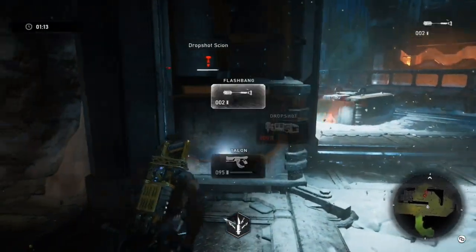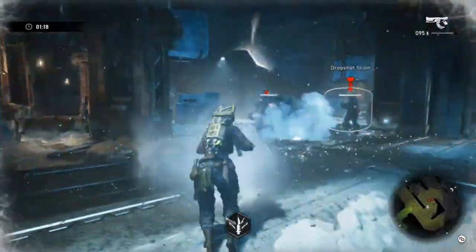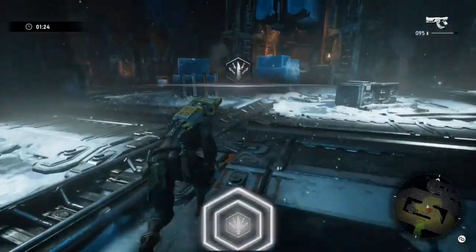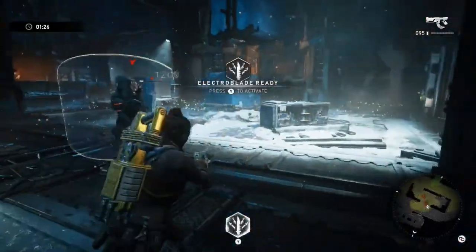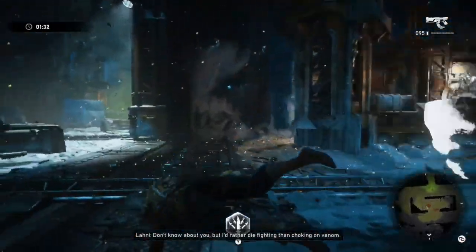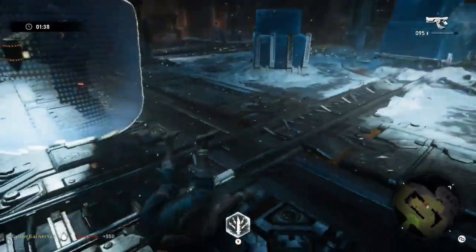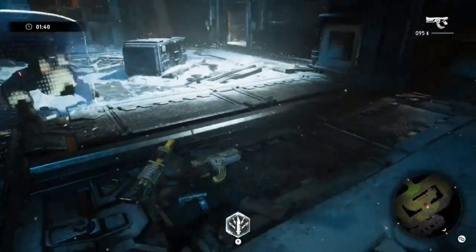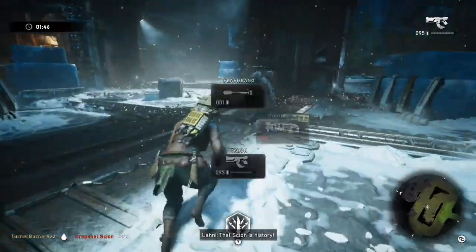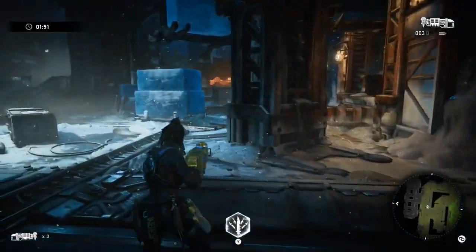I waste all my dropshots to lower the health of the two scions. I use a flash on the cryo scion, triple combo him, but the dropshot charges me so I go away. I just dance with the dropshot — swing, jump away. Then I go back to the ice scion, go to the left, melee once, then back to the drop — melee, jump back, melee, jump back. When he swings with his left arm and I swing right, he has no chance of hitting me.